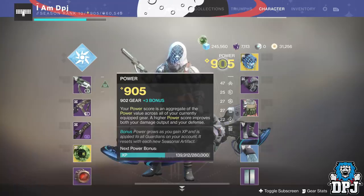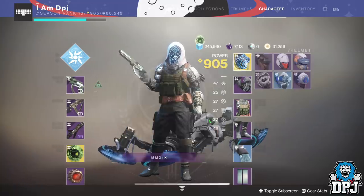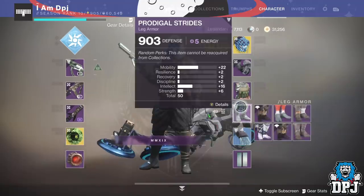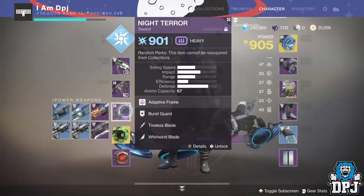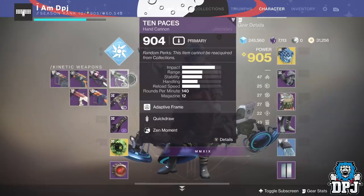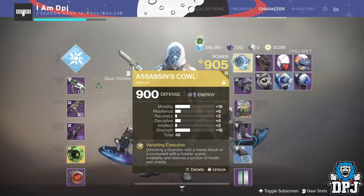Once you hit a power level of 900, the game opens up in terms of powerful rewards being handed out by certain vendors and so forth. But once they are done and dusted, what else can you do to reach a higher light? Well, you can use this method.